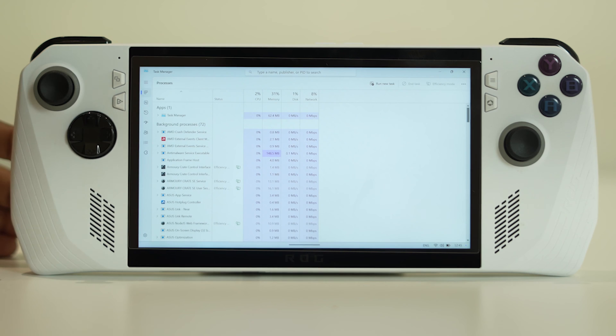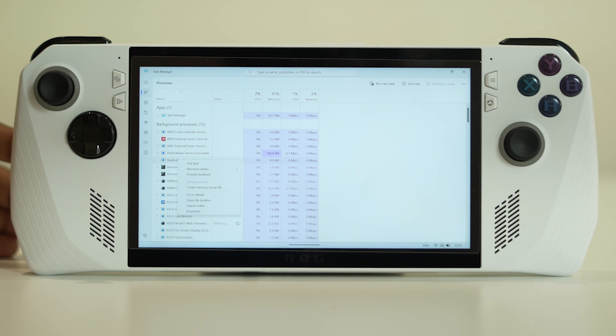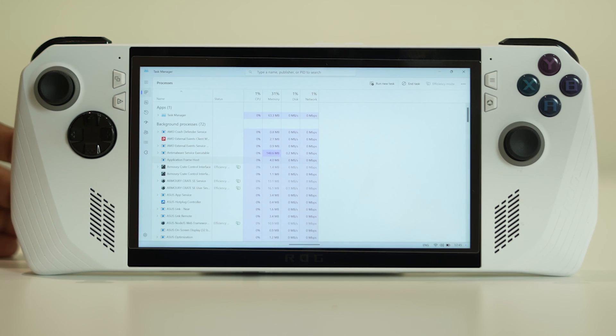To remove a background process, go to the respective application in Task Manager. You'll get an End Task option — just tap End Task. Remove the unwanted things from the background processes, lower the count down from 72, and once you're done, try launching the game. The issue will be completely fixed.